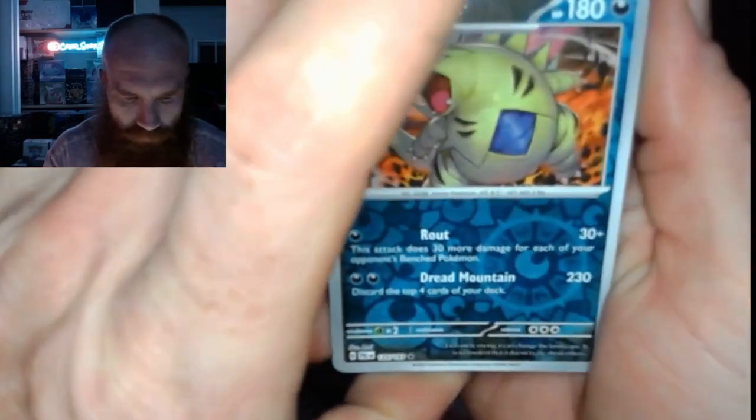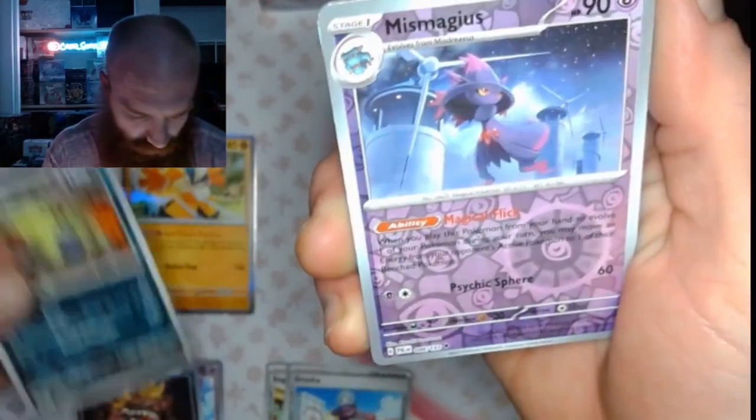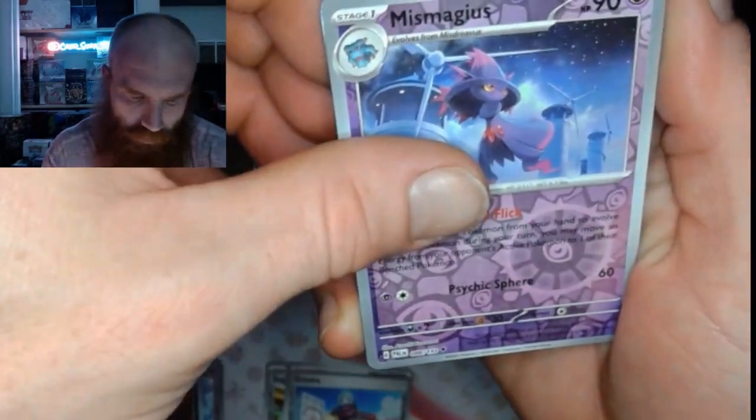We got a Tyraniteer Reverse, Ms. Magius Reverse, and Low Kicks Hollow.